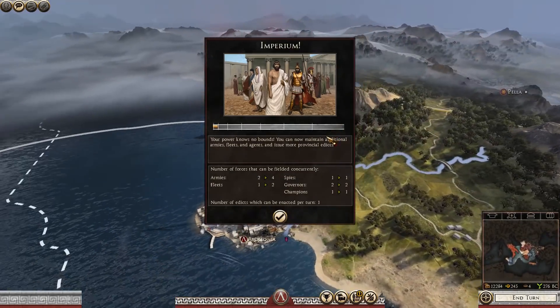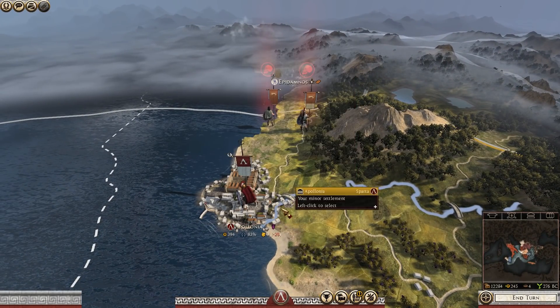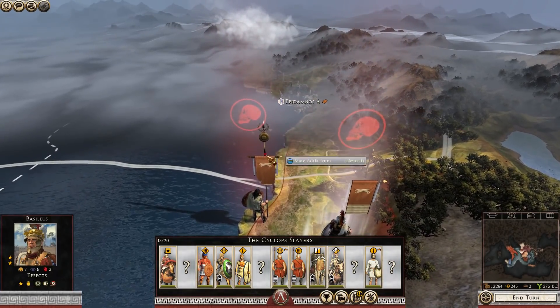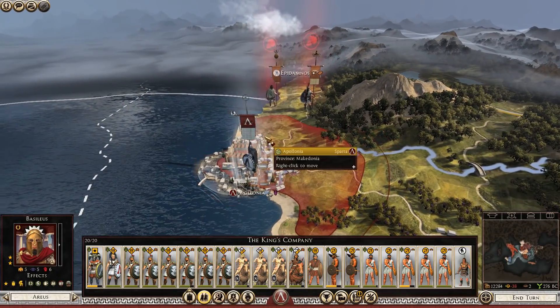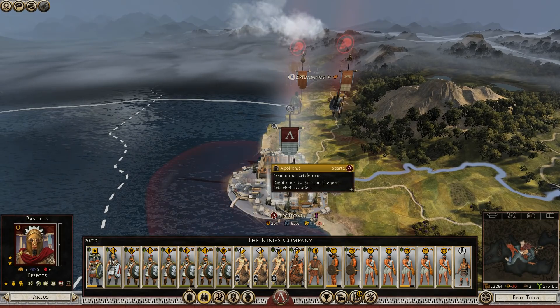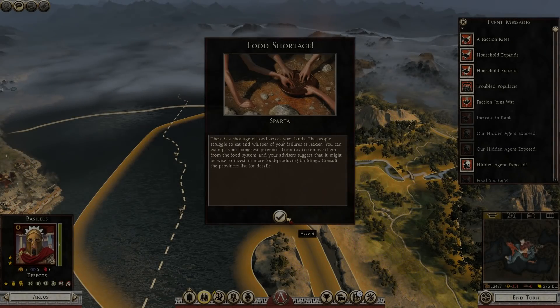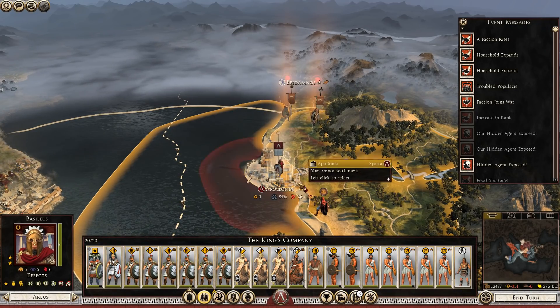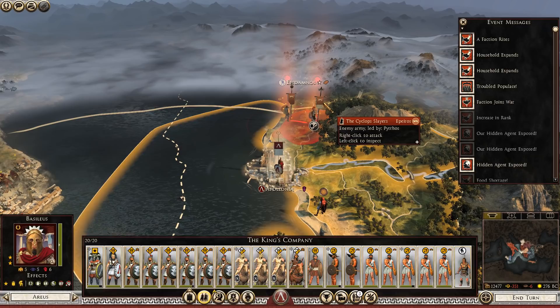We move in and occupy the town, and perhaps more importantly we occupy the docks we can use to leave this area. I spotted Pyrrhus himself nearby - the king of Epirus - so I figured I'd just leave him behind at first, but then in the next turn we can see we've got no food, because Pyrrhus and that other army are both raiding in our territory.